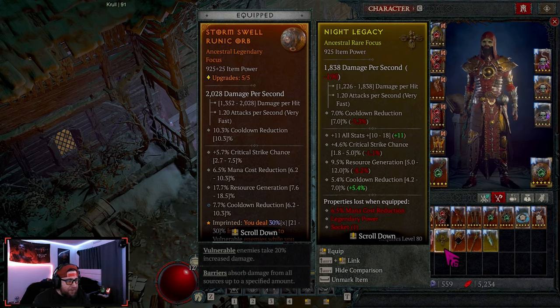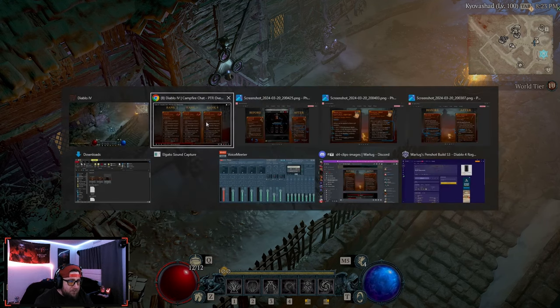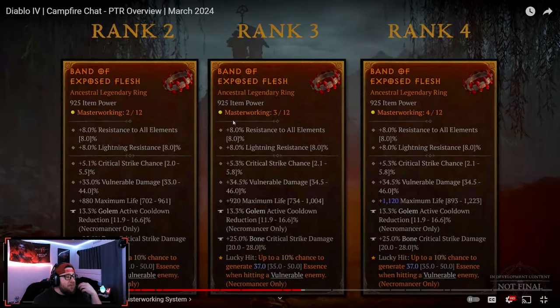This is unlike the current system where upgrading to rank 5 is permanent — whatever those affix numbers are, that's what you're stuck with. In the new system, if your item rolled lower values — say 5.7 crit chance instead of the max 7.5 — you can reset Masterworking and try again for better rolls. The breakpoints on affixes should allow those numbers to change when you restart.